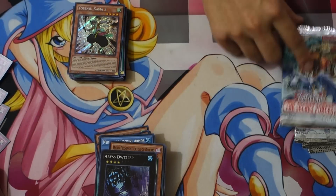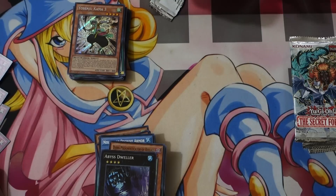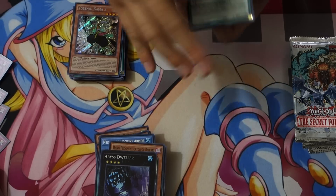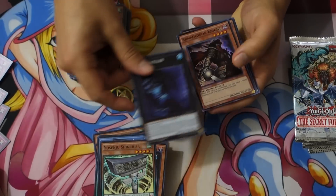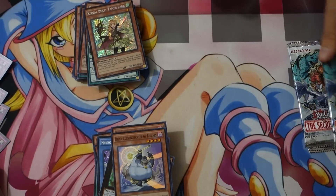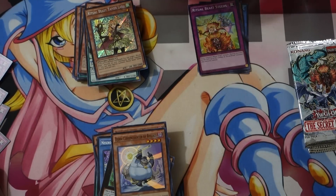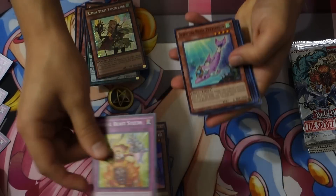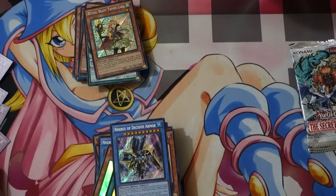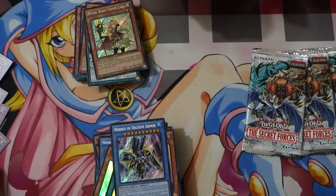We finally pulled another Divine Wind and another Catastor. Decisive Armor is usually played at one, if any. Some people don't like to play it at all, but the Catastor — no one really plays that card at all. Another Ascender — heck yeah, dude! I'm pulling these Ascenders and I'm still happy. I can literally open these packs and get Ice Barriers and I'm still happy. We have tons of those, tons of those, and another Decisive Armor.